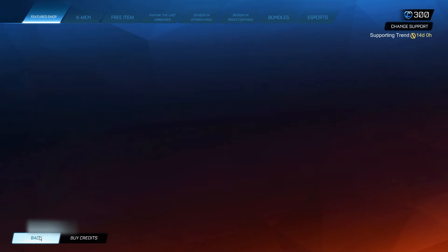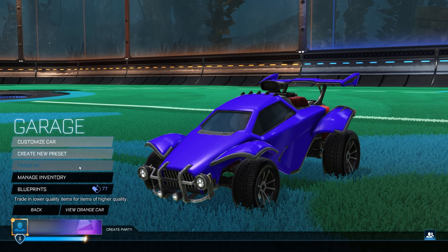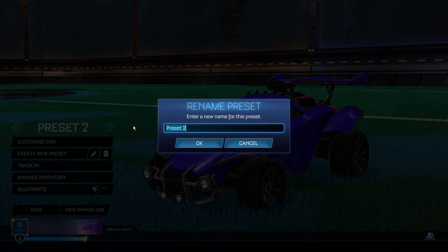Then click back to the main menu. Once you're there, click on Garage and create a new preset. You're going to rename this preset to exactly: 2024_codes=true. Make sure you're carefully copying that code into the new preset. If you type it in wrong, it's not going to work and you're going to have to restart the entire process, which will just be a big waste of time. So carefully copy in 2024_codes=true.